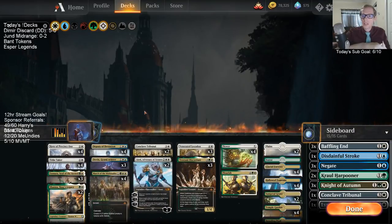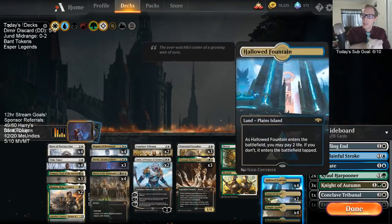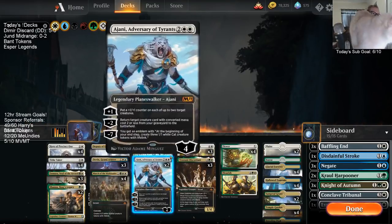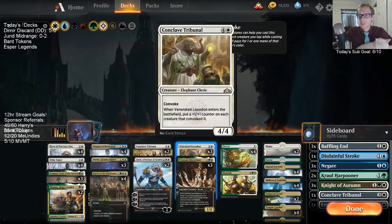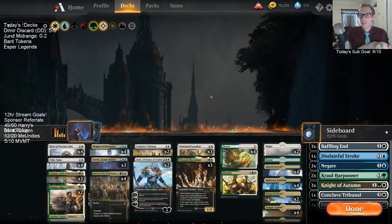This deck could use Krasis, but the thing is we don't have too many lands — 22 lands and four Flowers to help us out. I played the deck with 21 lands but you can get stuck quite a bit on 21 when you're trying to cast Tristani or Flourish. I like the 22-land version more.